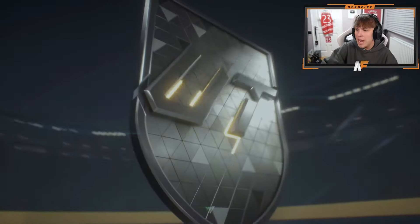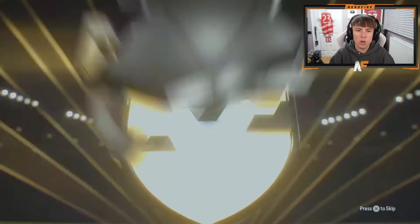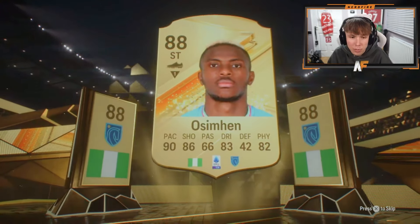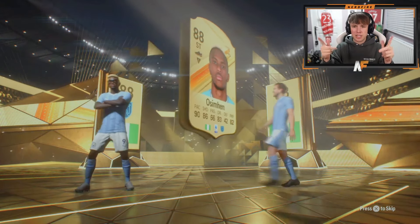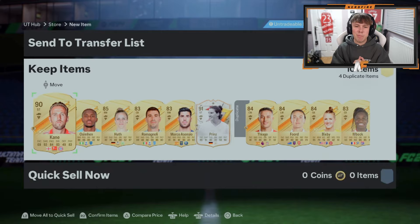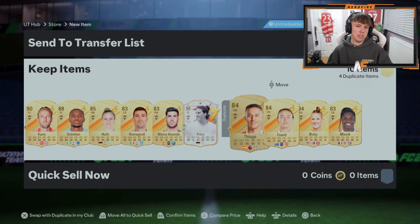83x10. Let's go. I thought it was going to be Okocha but then I saw striker — it's Osimhen. It's a double walkout though, meaning we can get a promo card behind him. Give us a promo card, EA. That's Kane — not bad. Behind these two — promo card! Yes! It's not base Prins but the smaller Prins. Okay, not too great.